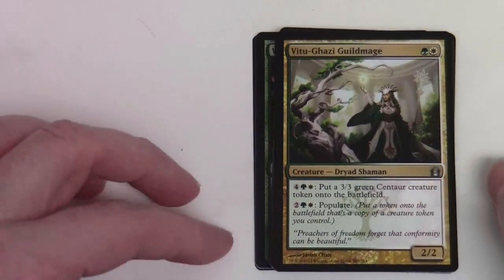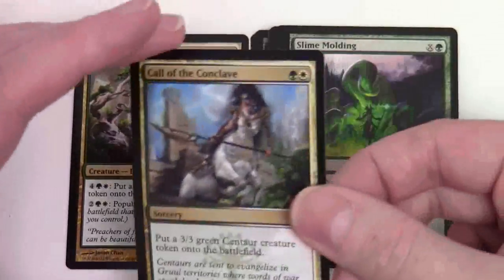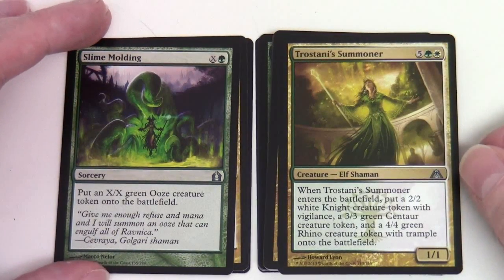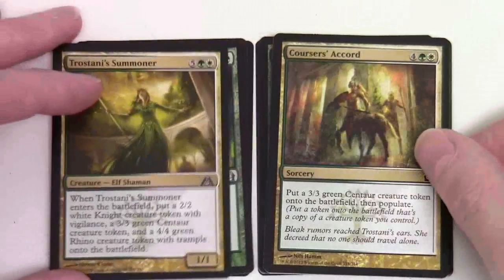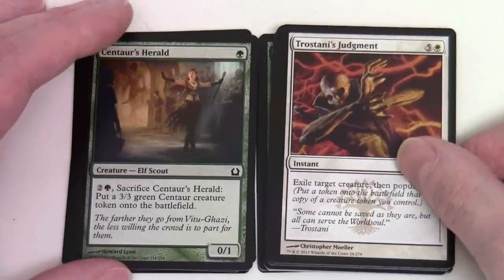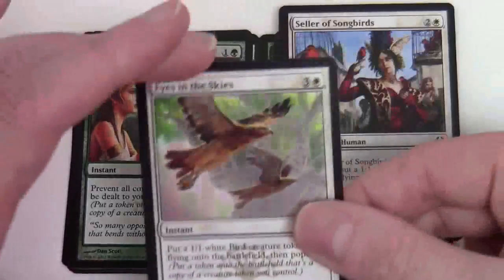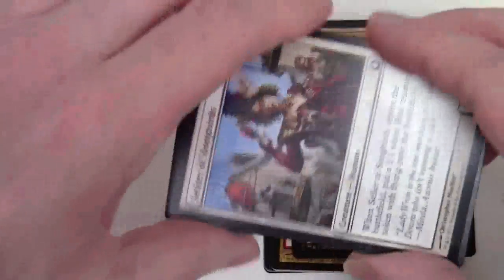Next up: Vitu-Ghazi Guildmage — so this is green-white. Call of the Conclave — straight away this looks like the Tokens theme. Slime Molding, Trostani's Summoner, Coursers' Accord, Centaur's Herald, Trostani's Judgment, Druid's Deliverance, Eyes in the Skies, Seller of Songbirds. And the next Trans-Guild Promenade. So that was the Tokens theme.